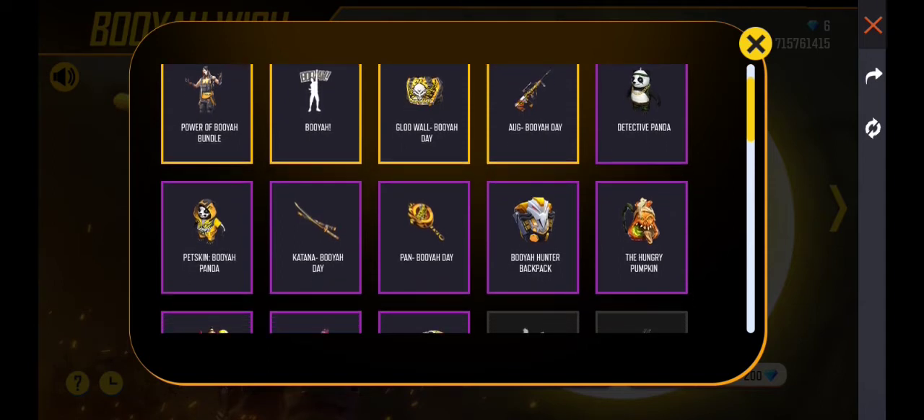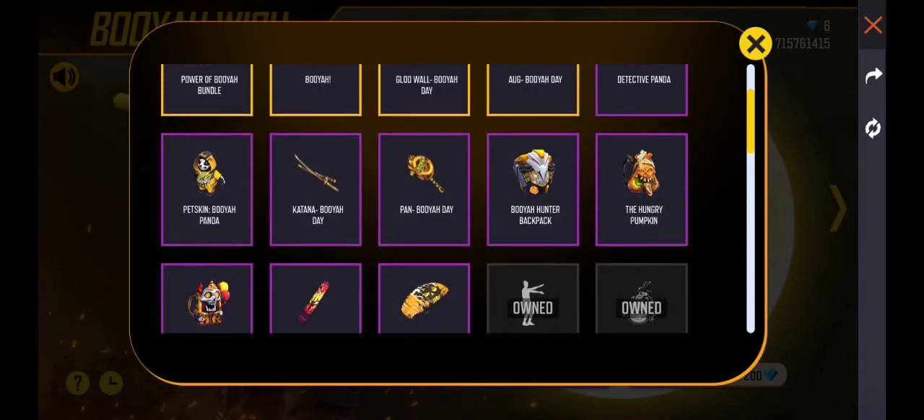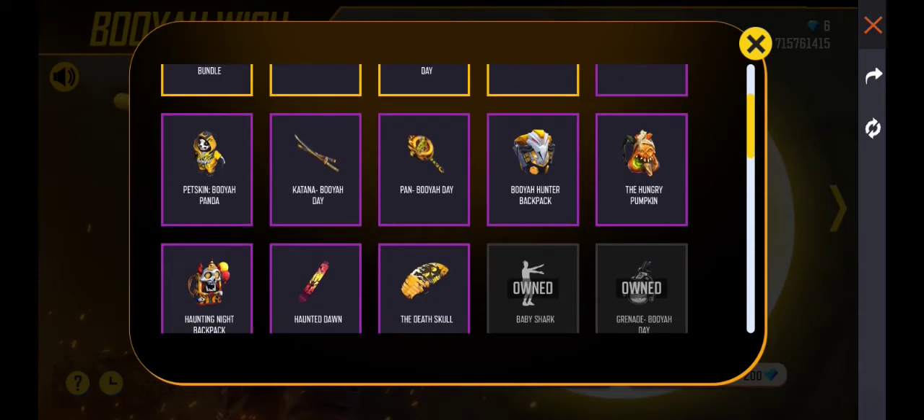We have 100 diamonds. We have a 50 diamond spin, another 50 diamond spin, and 20, 20, 20 diamonds.